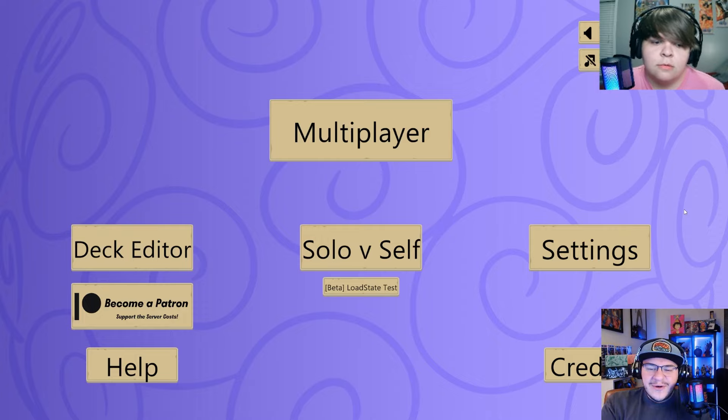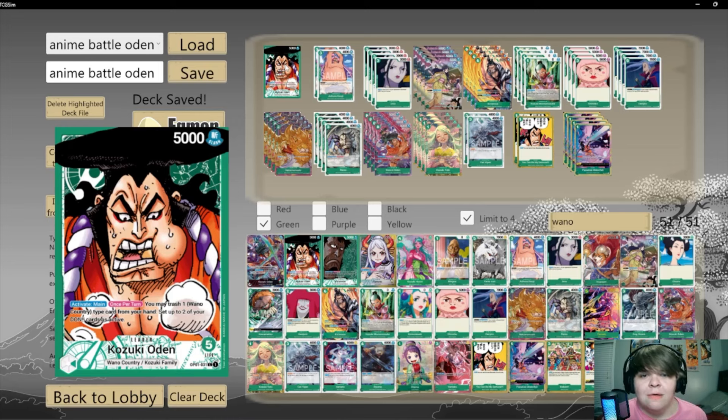Yeah, we switched up who's the evil doer and who's the good doer. I'm excited, I'm ready to get into it. Let's hop into the deck profiles and get into this game. So I've been done over by good, decided to switch it up this week where the good guys gonna take over with green Odin — a real cool leader, real simple.